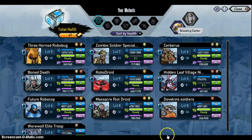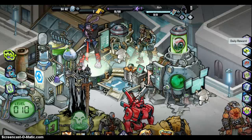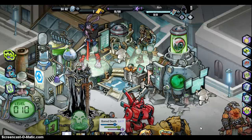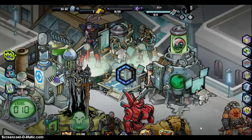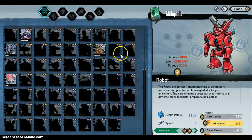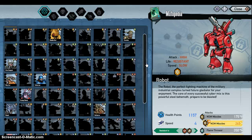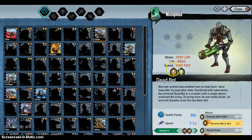Let's look at my nutrients in my inventory. There's my daily reward. You can get this game on Google Play, App Store, and Amazon, and you can get a free Oriax — really good. It has really good attack and life, but really slow speed.